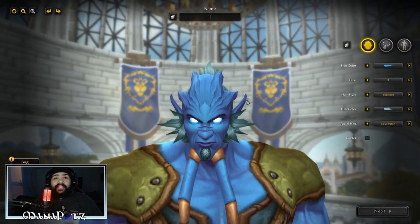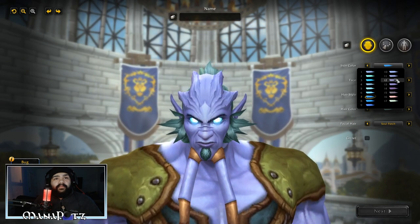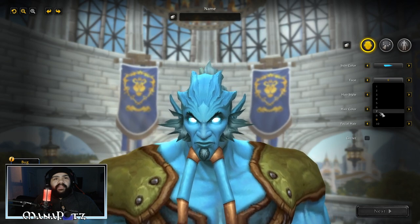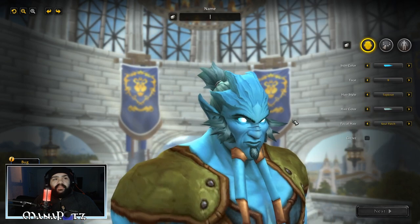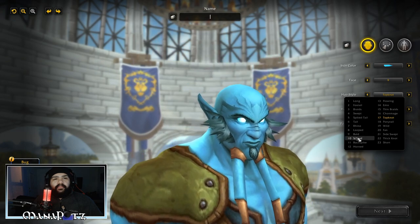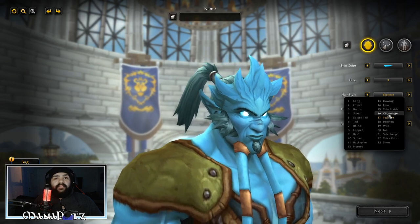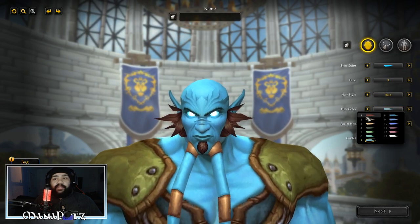One of my favorite Alliance races. Let's go over the skin colors real quick — a lot of different types here, some purple, a nice purple, but I normally like the blue ones. Faces: only 10 faces, and the one I always like is this one right here. Hairstyles: tons of different hairstyles for the Draenei. Bald is always good — short, side swept, a fan, wild — wild looks insane. I'm going to go with bald, as always, just because I am bald.